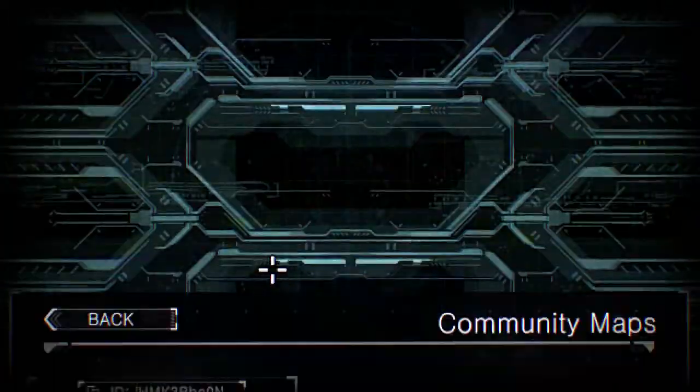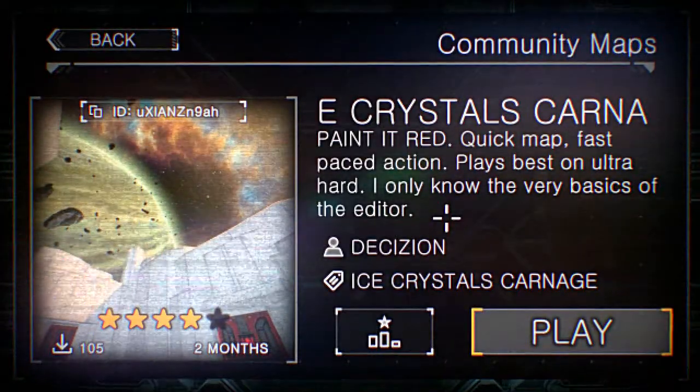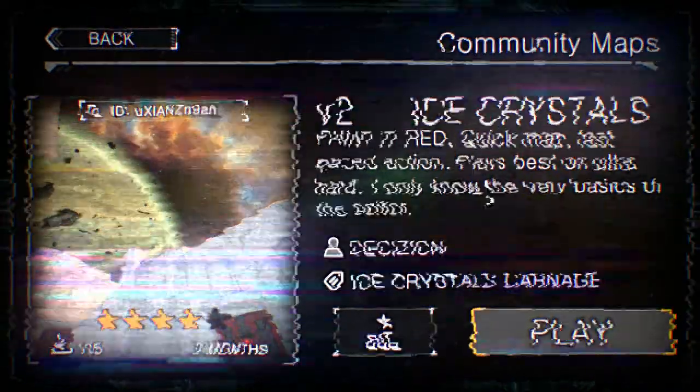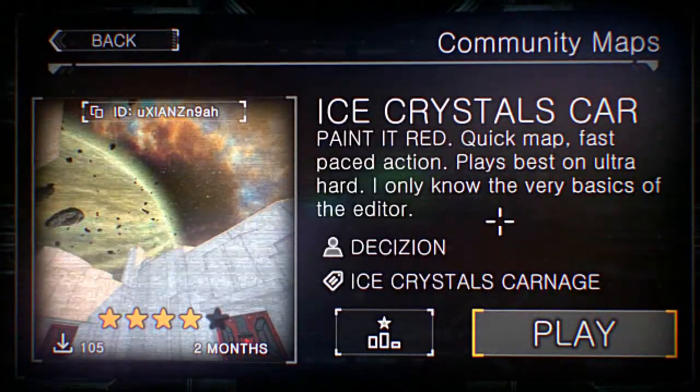Hello! Welcome to a Proteus map! Ice Crystals Carnage. Paint it red. Quick map. Fast paced action. Plays best on ultra hard.